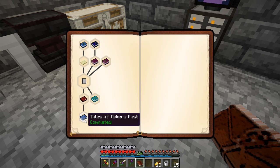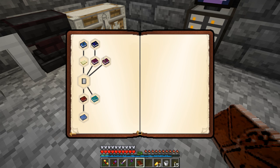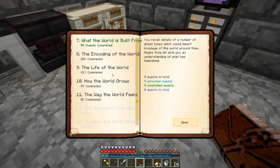We've unlocked all this stuff but we're only 40% complete in 'What the World Teaches,' so there are more books apparently. Maybe the Thaumonomicon from Thaumcraft or Blood Magic books will be in here — honestly not sure when we'll unlock those. Let's scroll down to 'How the World Grows.'